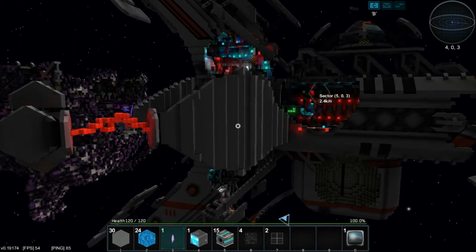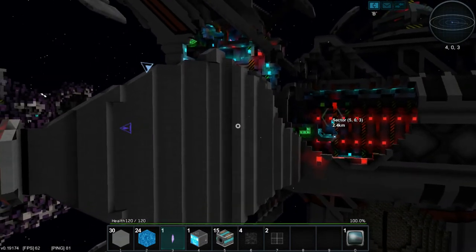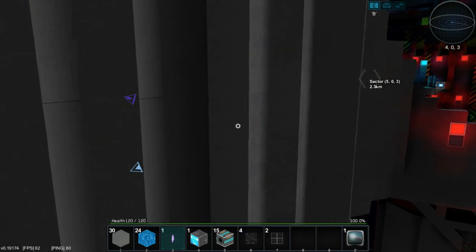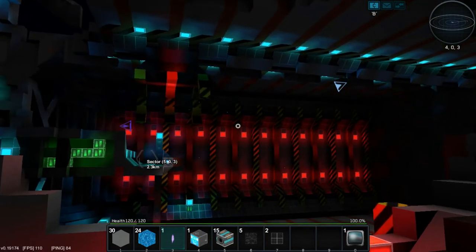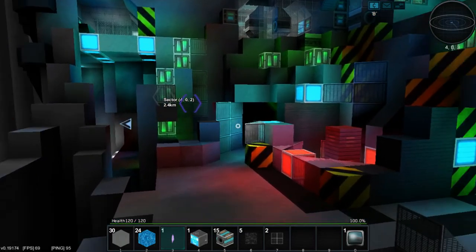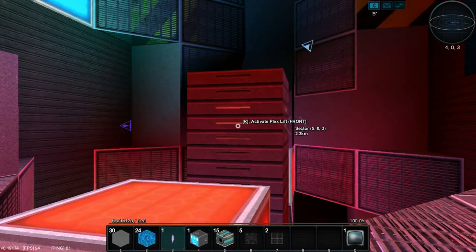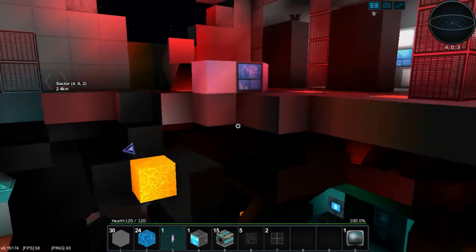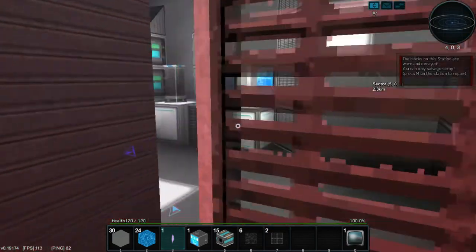Let's see - let's get close to it and see what happens. See if we can harvest it - if we can, then we know it's ours. 'Worn and decayed' - so this is very interesting. Maybe it's blown up, maybe it's like a derelict thing. That's kind of neat - you can kind of see how everything was built. You can turn these lights on and off. The lift is busy - yeah, lift is broken. I'm just picking out scrap stuff - that's so weird.